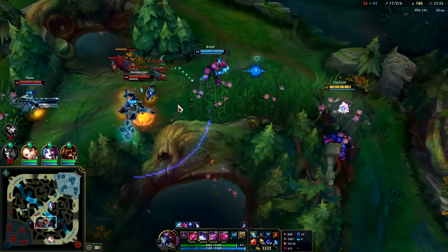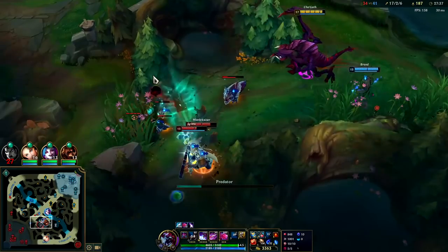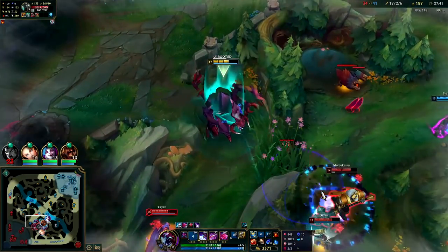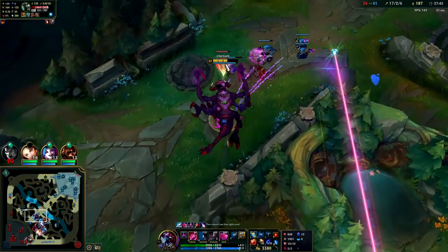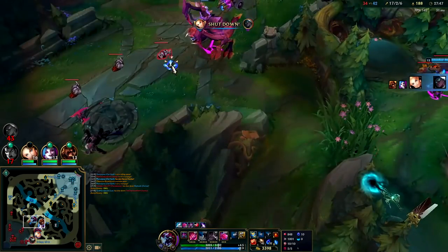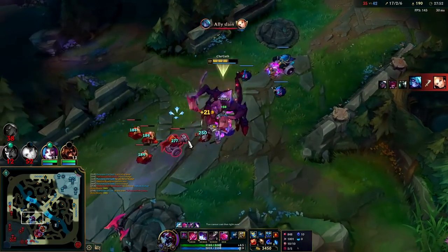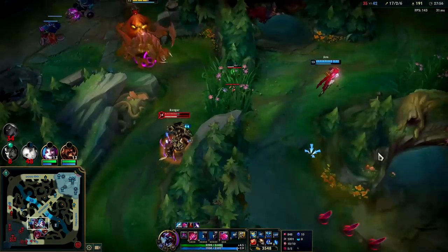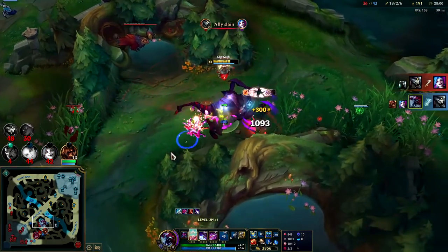Got the Everfrost. I'm about to get collapsed on — I got to back up a little bit. Brand lands the stun. Senna took a lot of damage from that. I got to run, dude. Senna is so OP right now — I lost half my freaking health from a few Senna autos. Riot's going to have to drop a hotfix on that champion because she is disgusting right now.